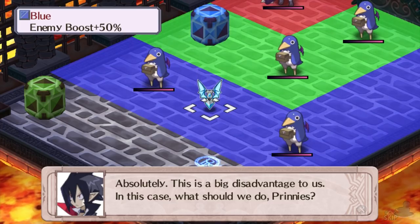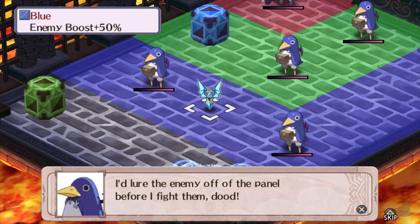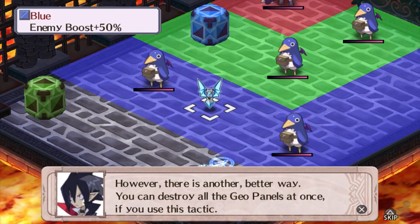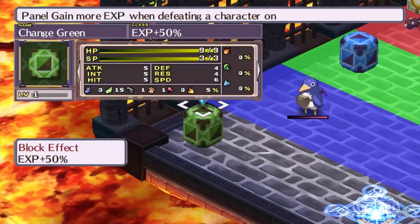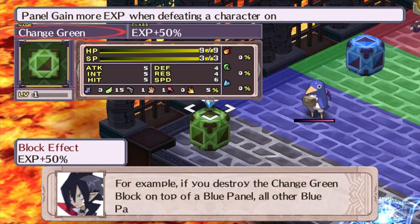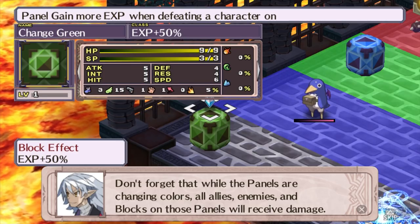This is a big disadvantage to us. What should we do, Prinnies? I'd destroy all the blocks. I'd move the enemy off the panel by throwing them. I'd lure the enemy off the panel before I fight them. There is another, better way — you can destroy all the geopanels at once. Pay attention to this geoblock: it says geoblock change green. Change green means that when this geoblock is destroyed, the geopanels it is on will change to the color green. All the other blue panels will change to green panels. Don't forget that while the panels are changing colors, all allies, enemies, and blocks on the panels will receive damage.